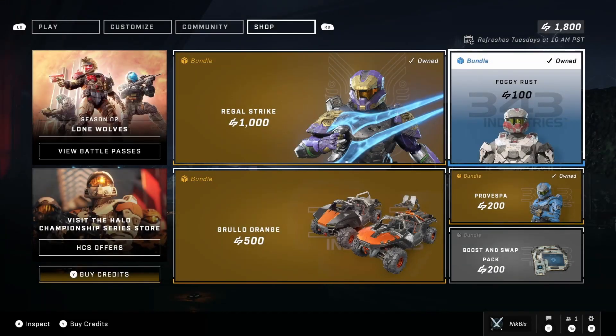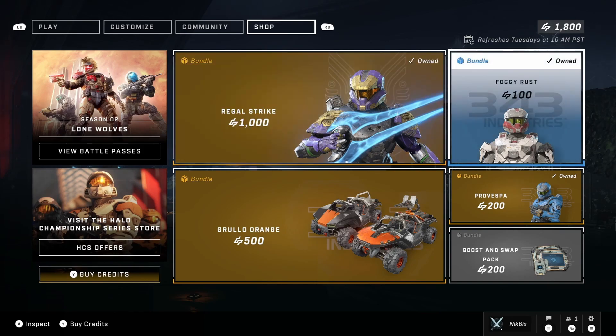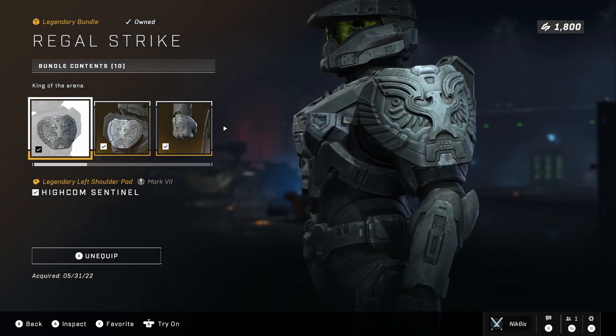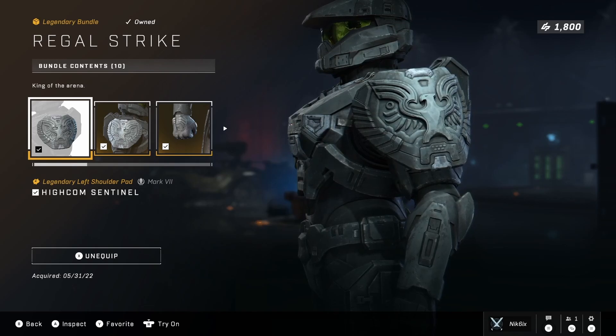Welcome back to another video. Today in Halo Infinite we are taking a look at the Regal Strike bundle. Make sure to wait for my other videos covering the Foggy Rust and the Provespa bundle, but today we're reviewing the best bundle in this week's shop — the Regal Strike — and this is absolutely amazing.